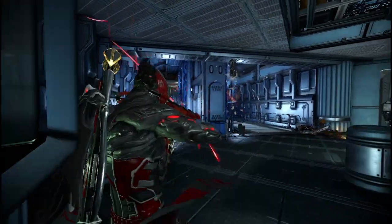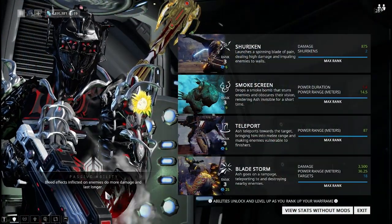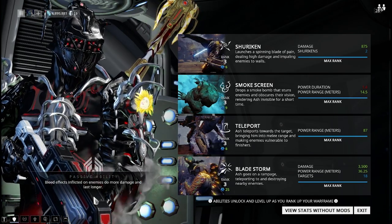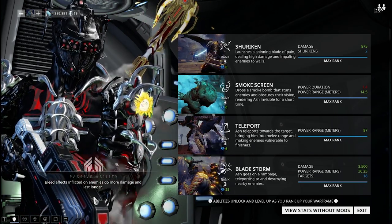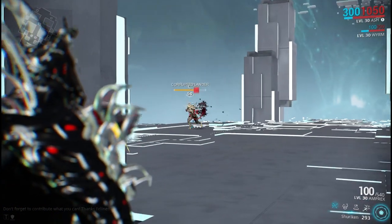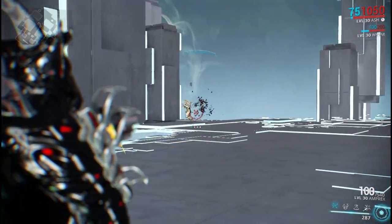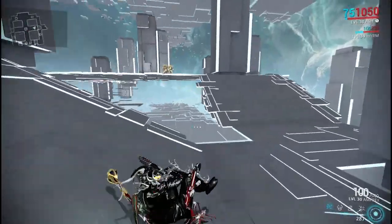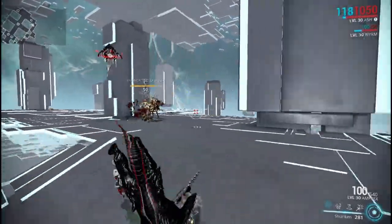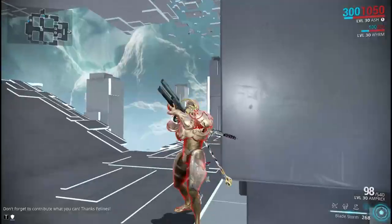First off down the list we have Ash. Ash's passive is that bleed effects inflicted onto enemies do more damage and last a lot longer. Basically, when an enemy starts to bleed out, those slash damage effects are going to last much longer and deal more damage. A lot of his abilities rely on bleed damage — Shuriken is a great example, and so is Bladestorm.